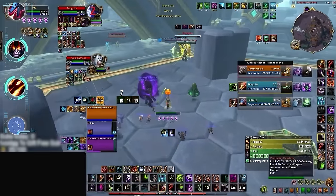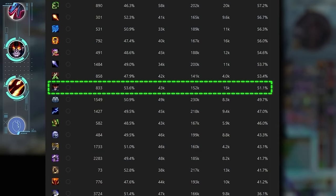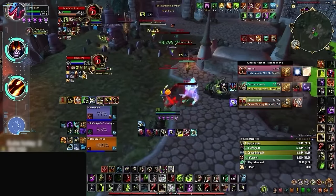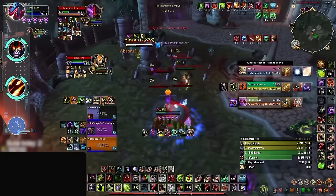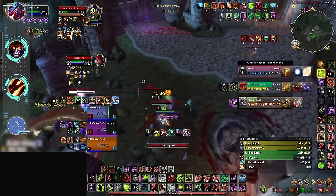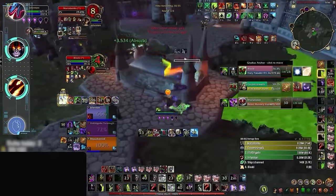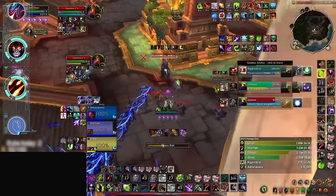While Demonology Warlock doesn't have a scary burst window anymore, it is essentially a pseudo BM Hunter, with both specs having similar win rates, with Demo trailing slightly behind on DPS while also having a higher death rate. Destruction Warlock is also still a high tier in lower MMR. This spec might have a high death rate meaning it's more likely to be trained, but that's because Destruction Warlocks are often the most dangerous targets in every lobby, and the overwhelming majority of Destruction damage is instant cast. Warlocks in general are pretty good options for someone wanting to play a pure caster DPS.